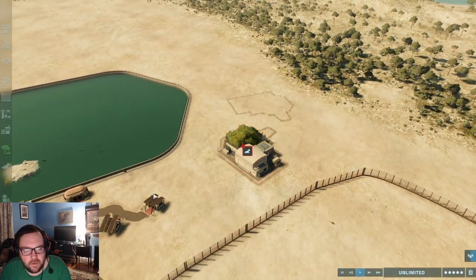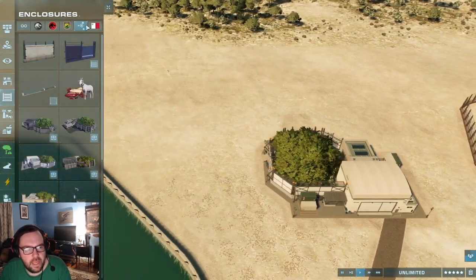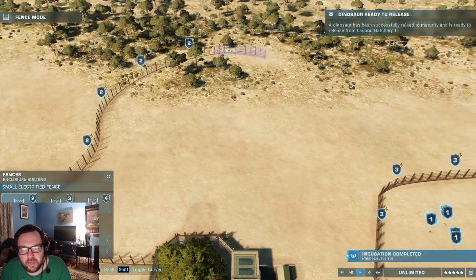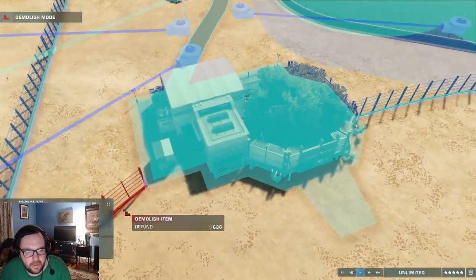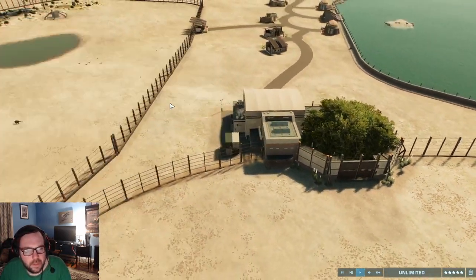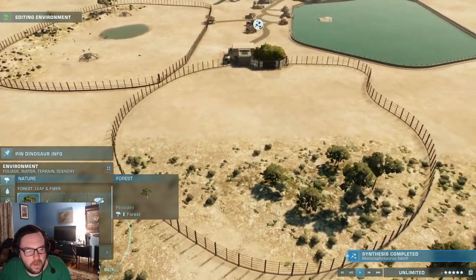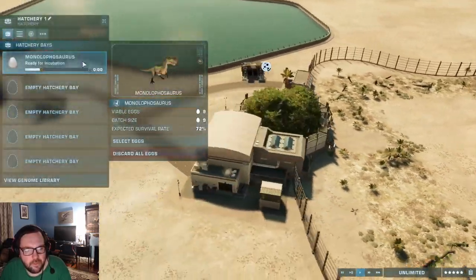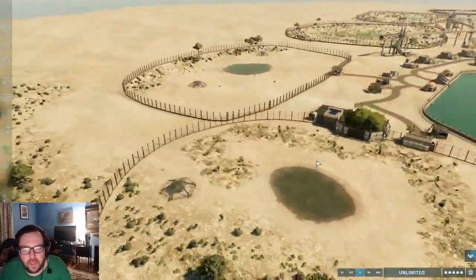Let's add Monolophosaurus in here. We'll have that go here, and then we'll build a hatchery or enclosure around it — nothing too big, just big enough where the Monolophosaurus can roam freely. Let's get Monolophosaurus cooked up. We've got some forest, a patch of water. We also need a viewing gallery so it looks more natural. Monolophosaurus is being cooked up.